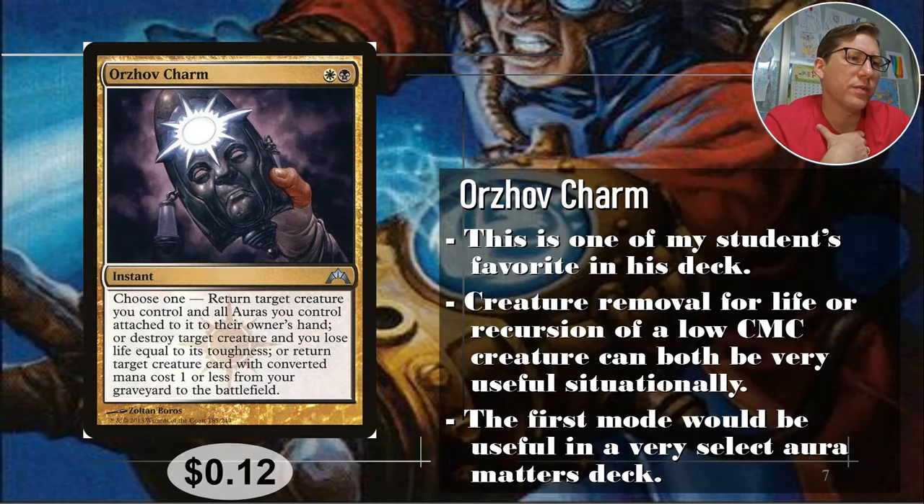Number four: Orzhov Charm — white and black. You can return target creature you control and all auras attached to it to its owner's hand. In an aura-matters deck, that's very good — if your creature gets sent to the graveyard, all the auras go with it, so this saves the creature and all the auras. In an Orzhov aura-matters deck, this is an amazing card. The second option, destroy target creature and you lose life equal to its toughness, is actually pretty good removal.